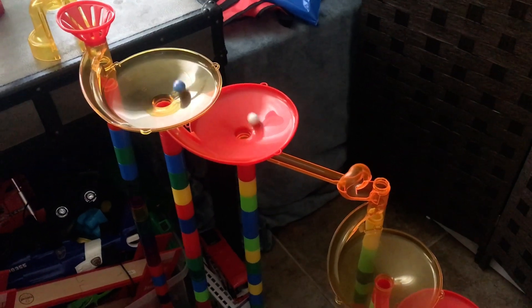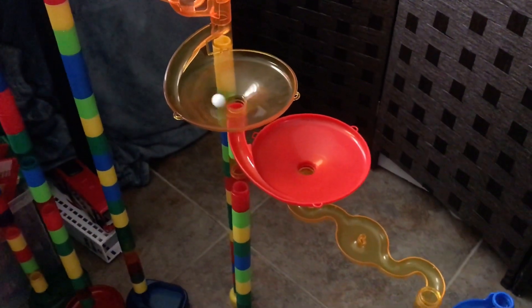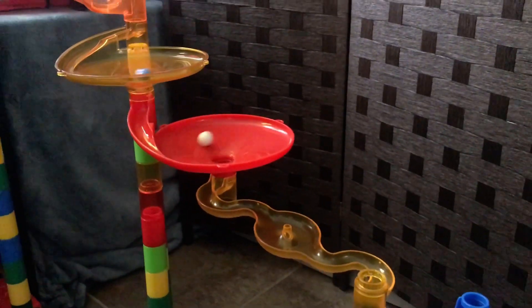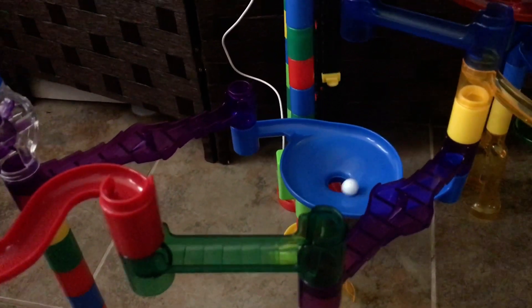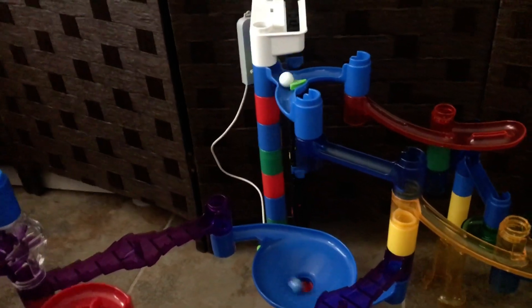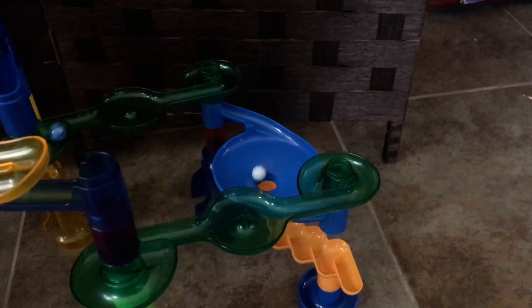Blue Swirl has ground to make up but Cloud White already made the loopy loop and is in the next funnel. They're not many funnels apart but there's distance. Cloud White took the right path, going down the toilet bowl. Blue Swirl's coming but it's a little too late — Cloud White goes down the 180, down the green path, and into the final toilet bowl before the finish. It's game — Cloud White's got this no problem.